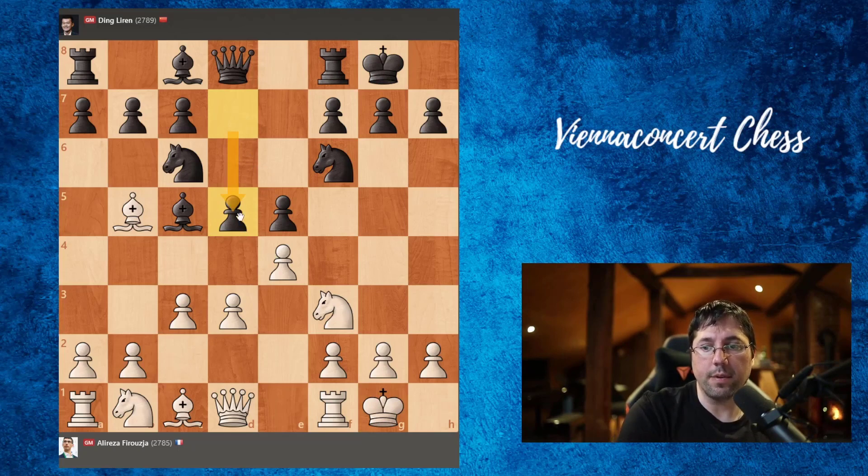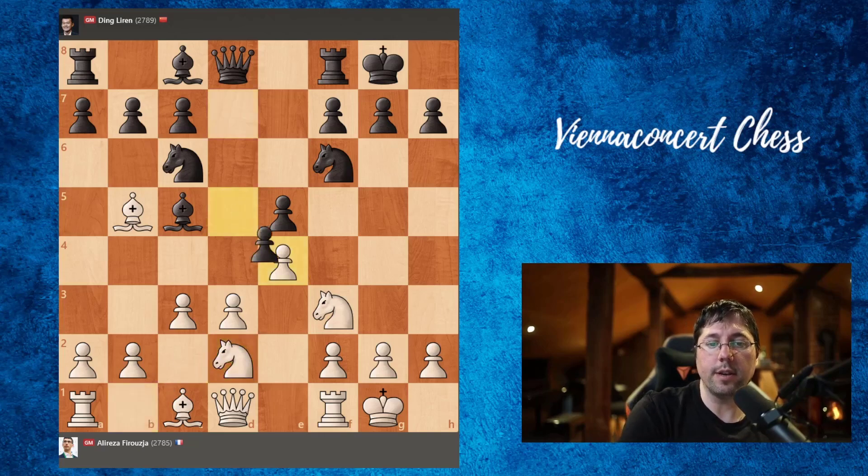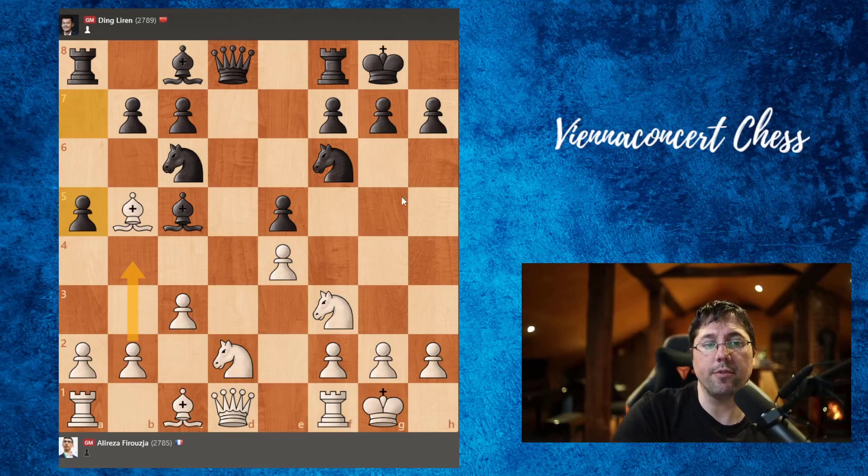Alireza opted for knight b to d2 here. Also possible is just to take this pawn. Now Ding took on e4, d4, a5 — a nice move. It prevents b4 and chases away the bishop on c5.